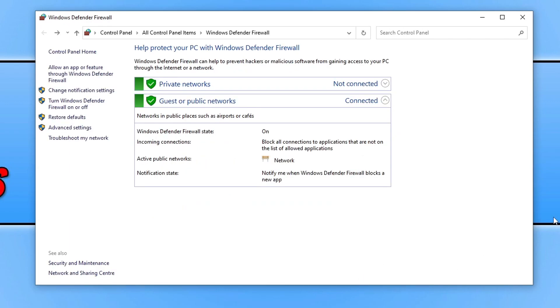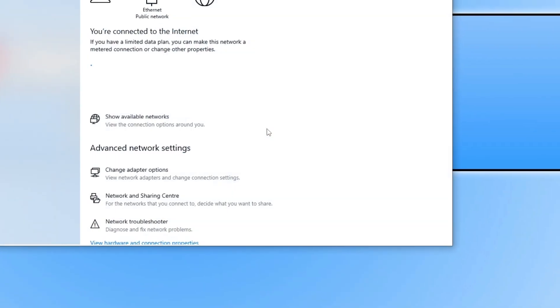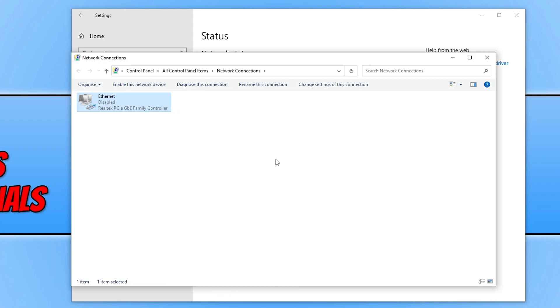Launch the game again and that should hopefully resolve the issues with it saying unexpected server error or game server connection failed. If that didn't help, go to the system tray in the bottom right-hand corner, right-click on the network adapter, and select Open Network and Internet Settings. Next click on Change Adapter Options, right-click on your network adapter and go to Disable. Once disabled, right-click again and go Enable. This will disconnect you from the internet so make sure you don't have anything open that's currently connected. Once done, go ahead and test out the game.